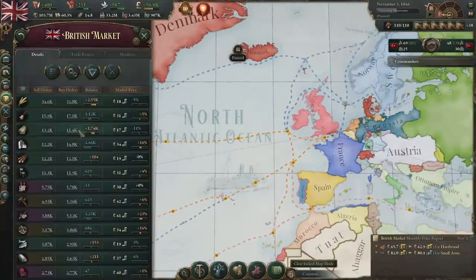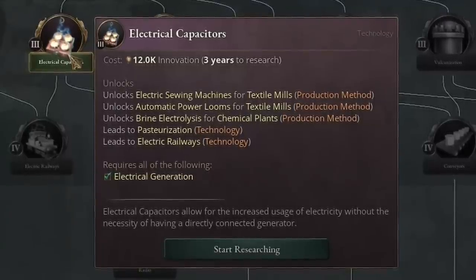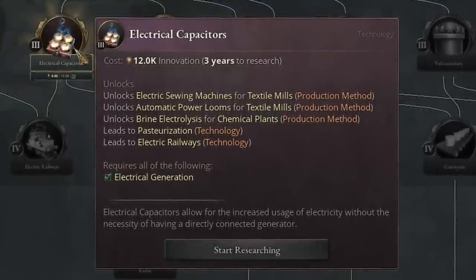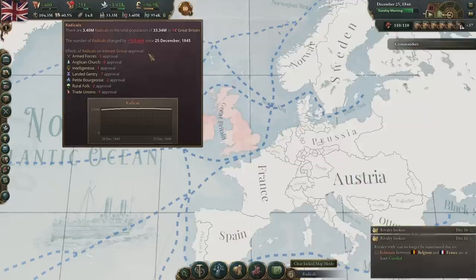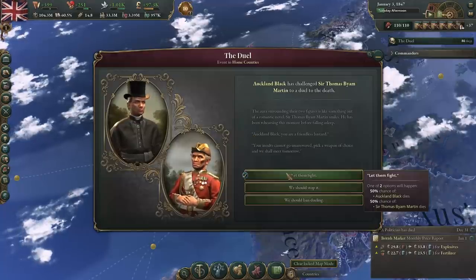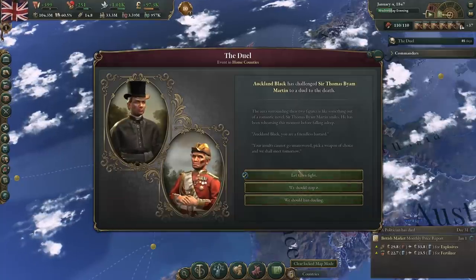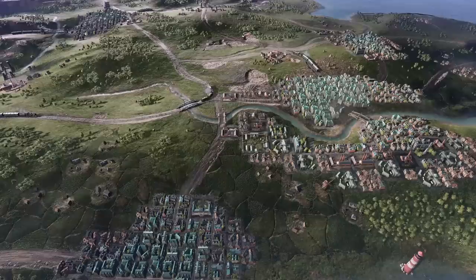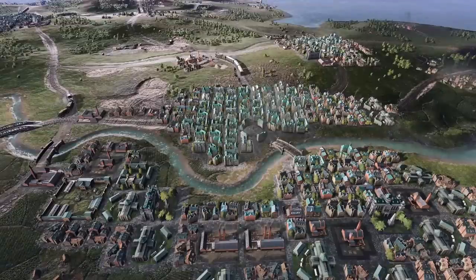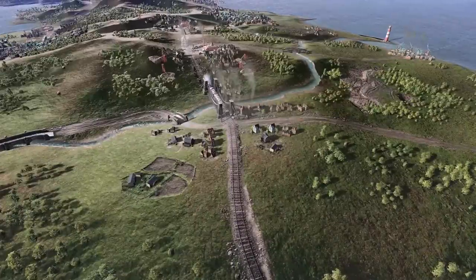For now, I'm still going to focus on stabilizing our market. We're picking up electrical capacitators so we can improve our textile mills and hopefully produce more clothes, because we're starting to need a lot more than we can currently produce, and it's causing problems with radicals — though it is starting to plateau. An admiral and politician want to duel — we can let them fight, stop it, or ban dueling. Let's let them fight. Surely the admiral will beat the politician. The politician died — what a surprise.